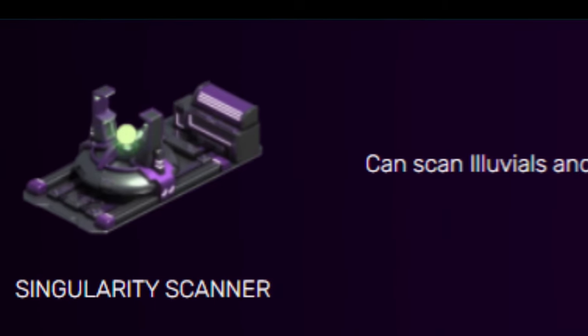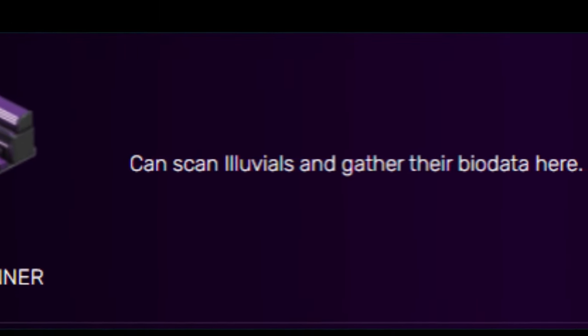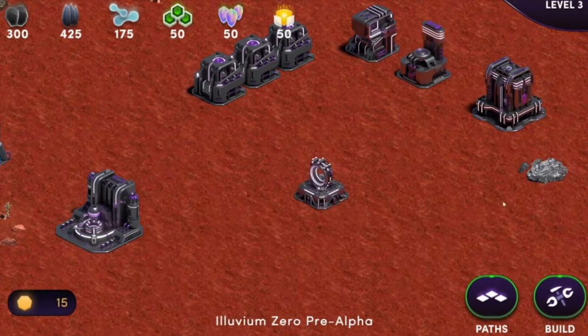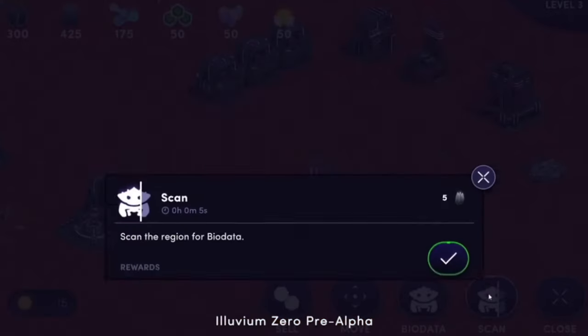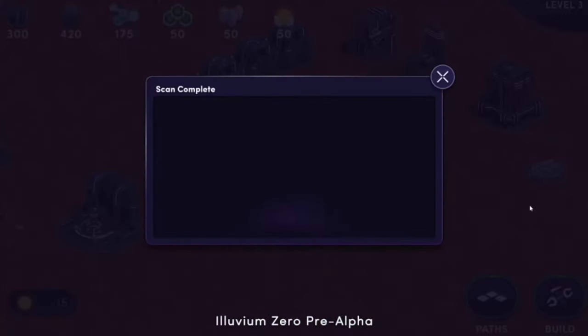Another useful building is the Singularity Scanner. This building will be the only way to research and find random Illuvial skins found by scanning stray Illuvials venturing too close to your plot of land. These skins can be researched, created, and released to the public via the marketplace.